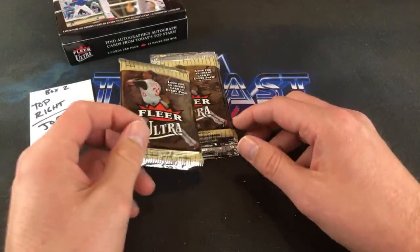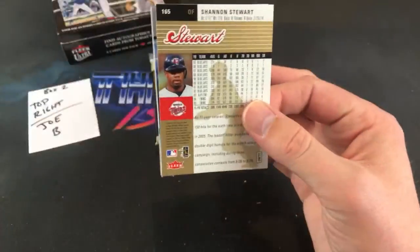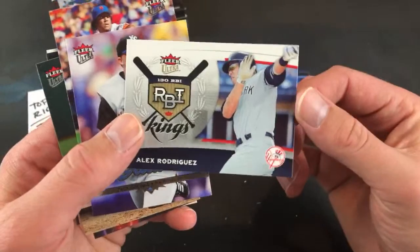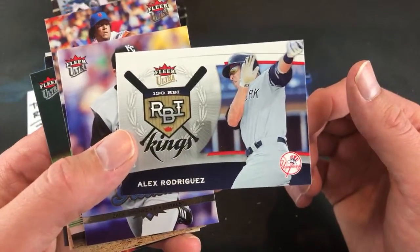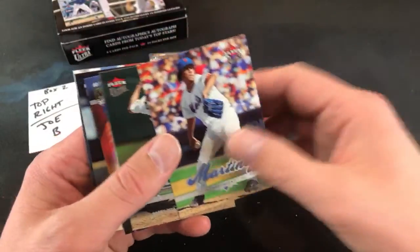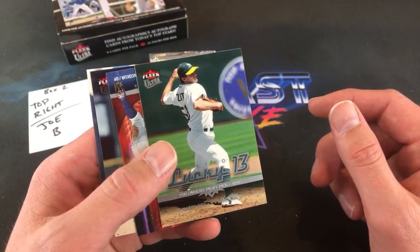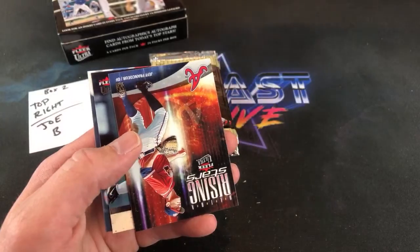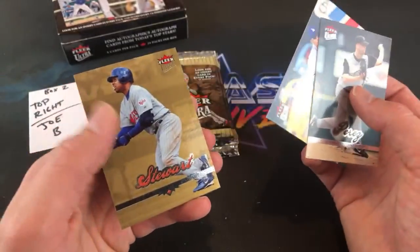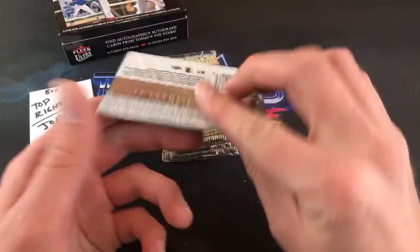Our buddy Joseph Bommarito is up next. There's an A-Rod RBI Kings — I know Joe Bommarito is an A-Rod fan. Zack Greinke, pretty early in his career. Pedro Martinez, Barry Zito Retro Lucky 13. Jeff Francoeur Rising Stars. And is that Shannon Stewart Gold? Paul Else says Barry Zito released a country album not long ago — pretty wild, didn't know that.